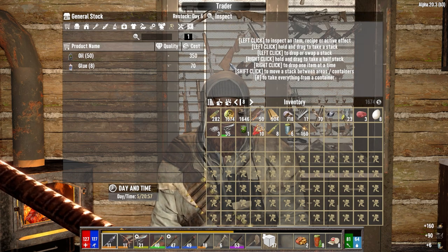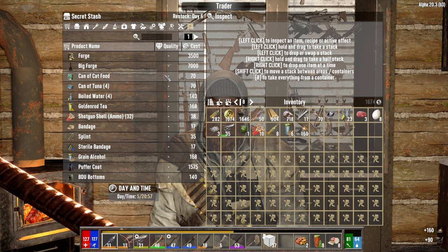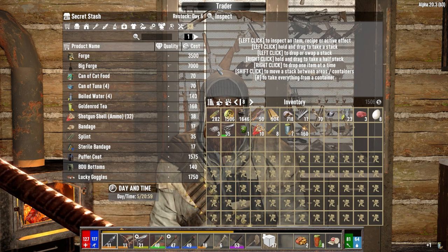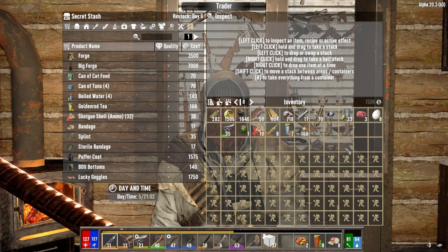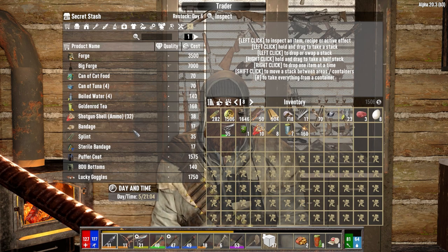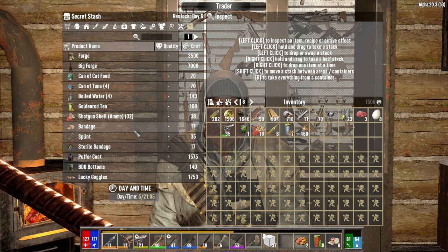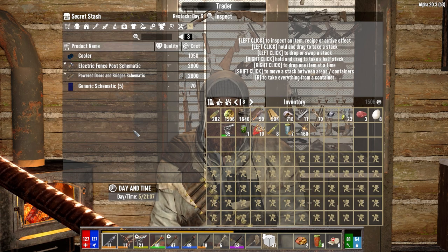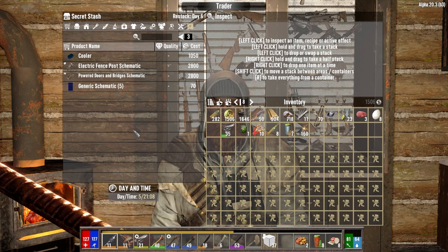One of the other things I'm noticing in Alpha 20 — and it doesn't matter whether it's Darkness Falls or regular Alpha 20 — is the reliance... I used to go into the Trader and always buy the gunpowder, the bullet tips and everything. But now it's like it's a lot less of an absolute necessity to do that. That's what I mean when I say the game is just a little easier now than it used to be.